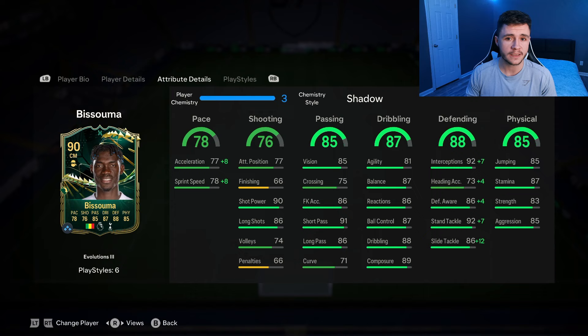88 defending is a phenomenal stat — with the Shadow chem style: 99 interceptions, 99 stand tackle, and 98 slide tackle; defensively really solid. 85 physical — 83 strength and 85 aggression — probably one of the strongest players I've used all year in FC24. There were many instances where people tried to push Basuma off the ball but couldn't because of his strength. Overall, a very well-rounded center mid — a tank in the middle of the pitch. I'm going to give the card an 8.8 out of 10.